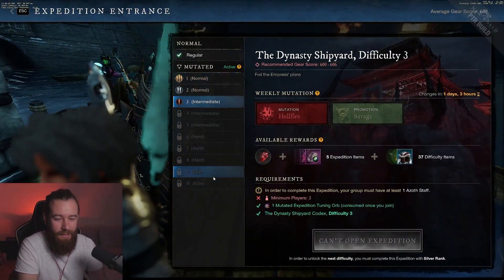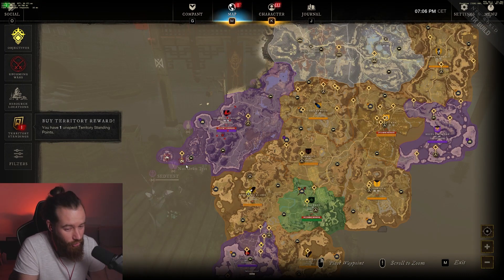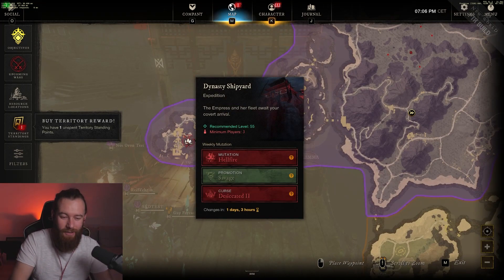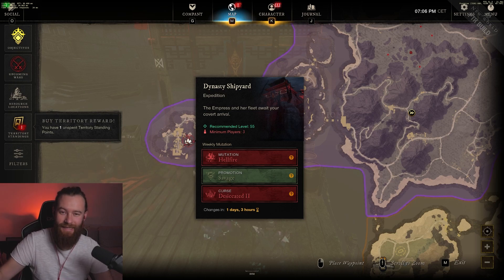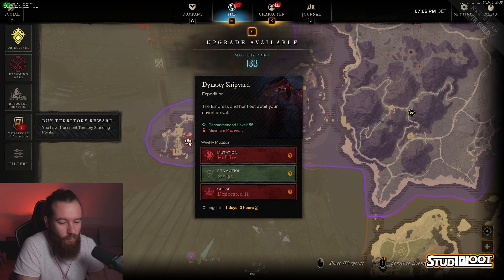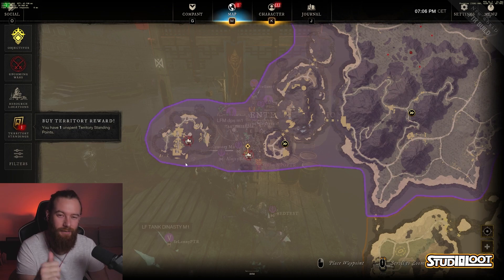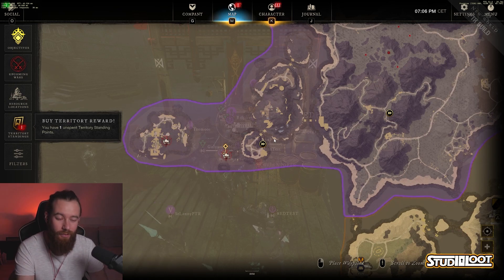We'll start on the map to see which dungeon is currently in rotation. As it is now with Dynasty, it should be on your map. I've seen a couple of guys — Redbird and BDLG — on stream today and they have different weekly mutations on the US East server, while we're on EU Central. So we can assume this is going to be random depending on your server. It changes in one day three hours; on live servers it should be every week. On the PTR the test rotates every 48 hours between Dynasty Shipyard, Garden, Genesis, and Lazarus.